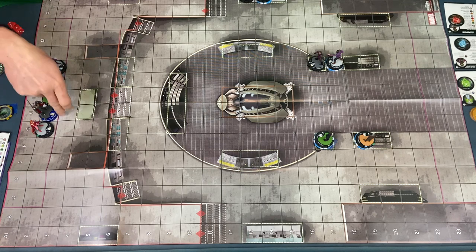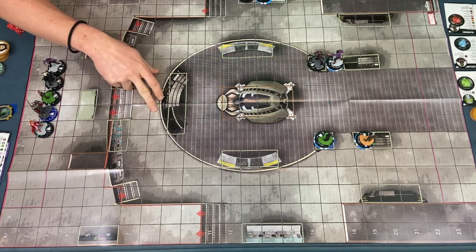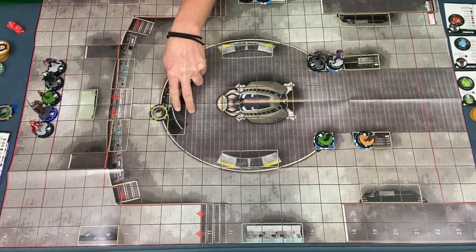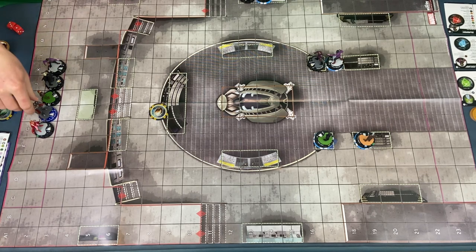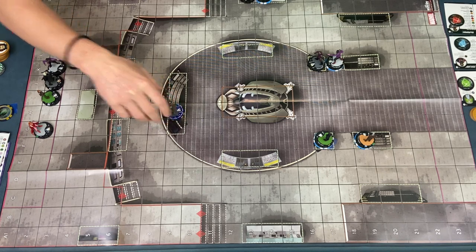Poor little Steve's probably going to have to walk all on his own — that's messed up. So I can actually get to this square with Ultron and then I can shoot 2, 4, 6, 7 to this square. You could shoot Vision, absolutely. Sadly I want to be in hindering because he's got stealth, so we're going to move here.